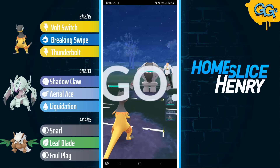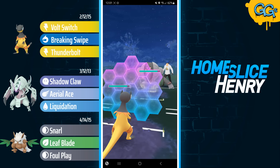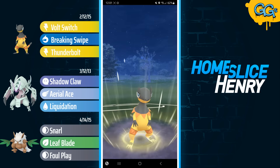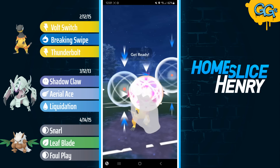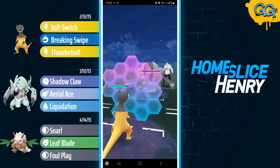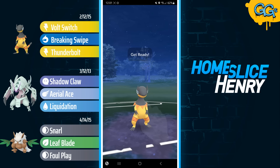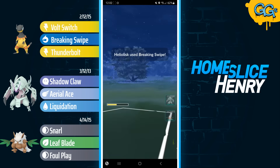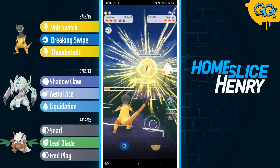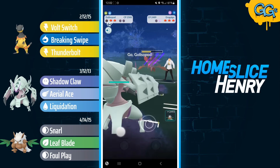Moving to the next match — Heliolisk into Registeel. Heliolisk farming up energy. Opponent can go for Focus Blast as soon as they get it. The Focus Blast is shielded. I overfarm and fire off the Thunderbolt. The game then teaches me how to play again — I had to refresh the app and re-download assets, and the game thinks I'm a brand new player. I double shield and look to fully farm them down. Opponent sends in Dragalge, and I'm expecting this could be a variant of a team I featured with Feraligatr as the third. The Aqua Tail connects. I make another Breaking Swipe — that is massive — and it is shielded. I send in Galissapod.